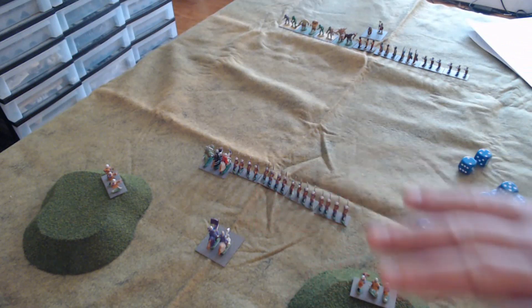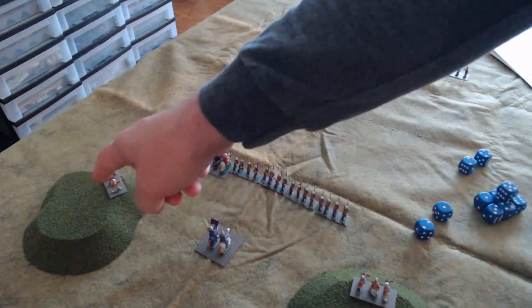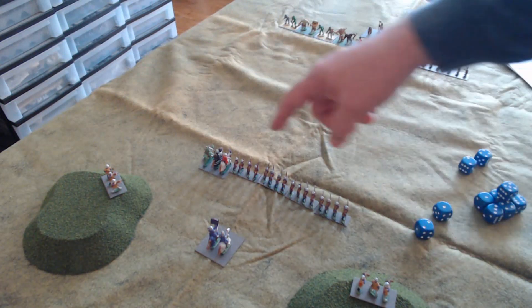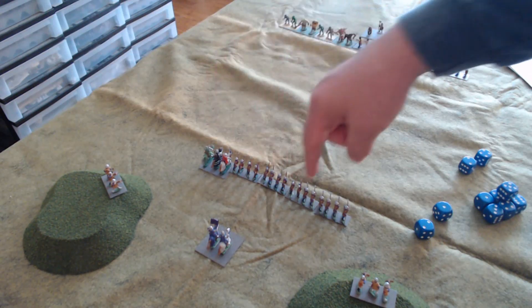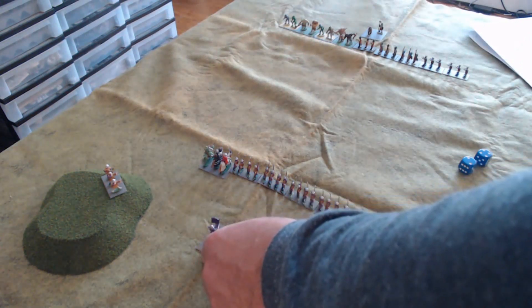On this side of the battlefield we have an army of the Theocracy of the Pale. On the two hills we have two units of crossbowmen. We have one unit of heavy cavalry knights on the left flank and four units of heavy infantry with one leader.